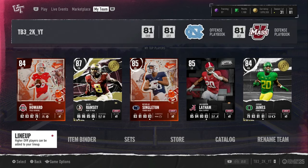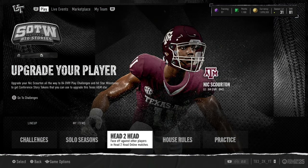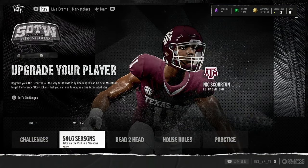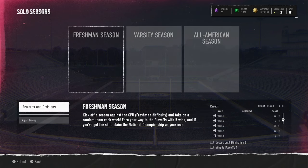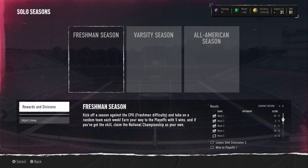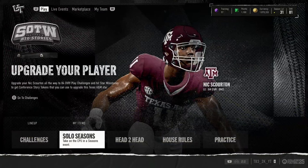Number two is a tie between two things. First, you can play freshman seasons — take about an hour to an hour and a half using two or three minute quarters. You just run the ball, score touchdowns, win five regular season games and two playoff games to make the natty and get an 8,000 coin pack. You also get 4,500 coins for making the playoffs, plus more coins for winning, then more coins and a pack for the natty.